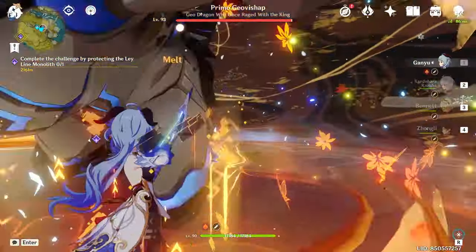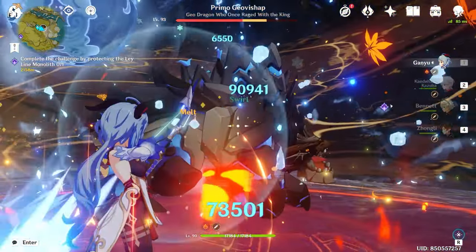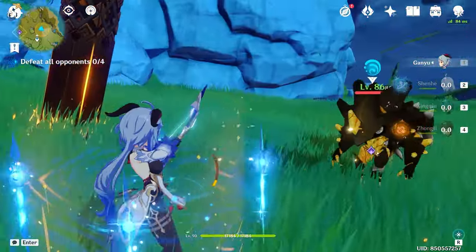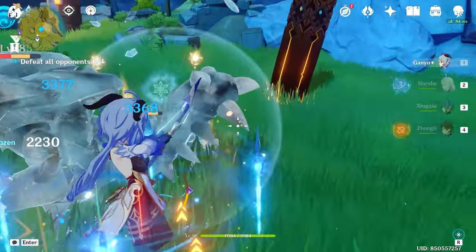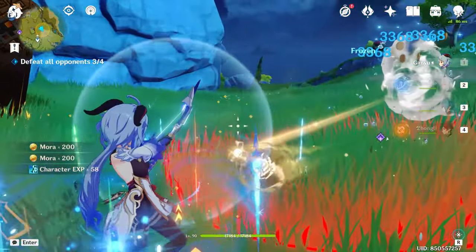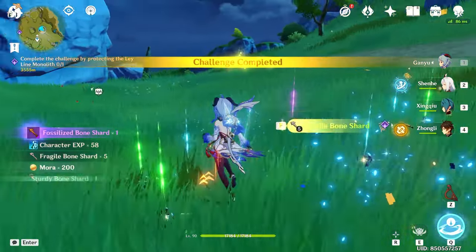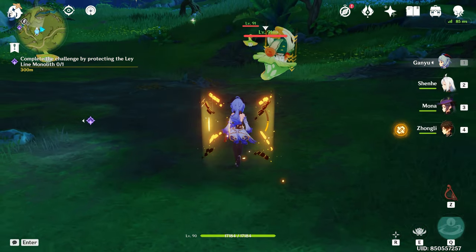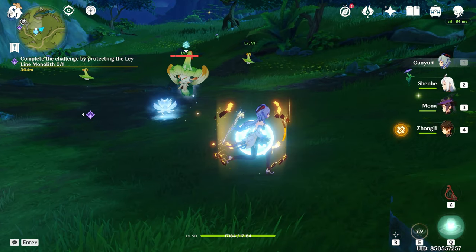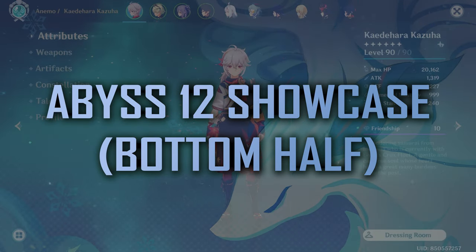On to some miscellaneous info. For Melt Ganyu players, using your burst is generally discouraged as it can steal the pyro auras, thus making your charge shots unable to melt. For Freeze players, Xingqiu and Yelan are not good supports for Ganyu — you need to weave in normal attacks in between charge shots, which is very suboptimal. This is compounded by the fact that Xingqiu and Yelan are better against single targets rather than AoE scenarios, making Mona and Kokomi much better options. Also note that while Ganyu takes a backstep in her skill, contrary to how the animation looks, she does not have any invincibility frames while doing it, meaning she can still be hit out of it.